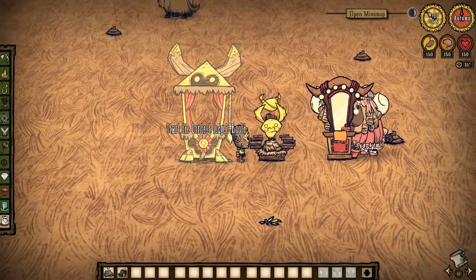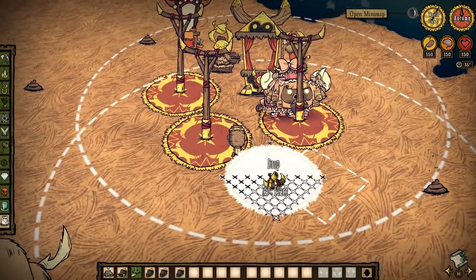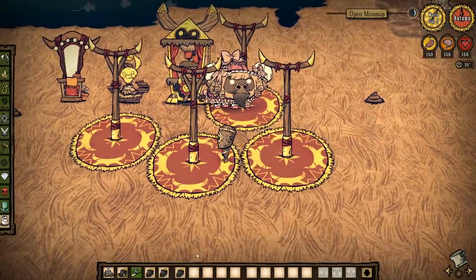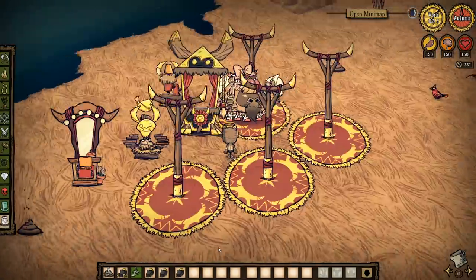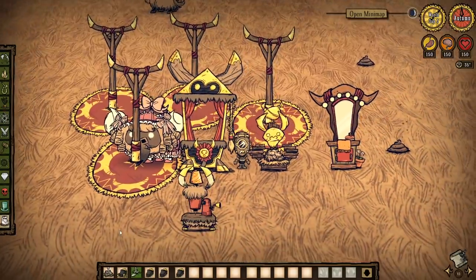In order to take part in the contest you'll need a few things: the judges booth and at least four beefalo stages. Once you're done dressing up your beefalo, you can hitch it to one of the stages and pull the lever to summon the judge.